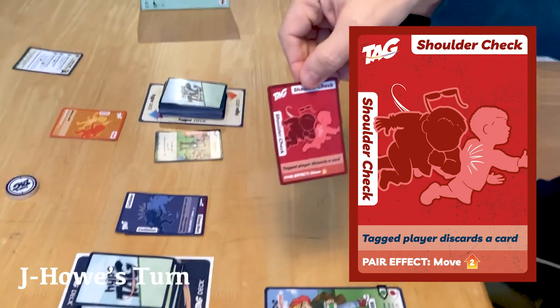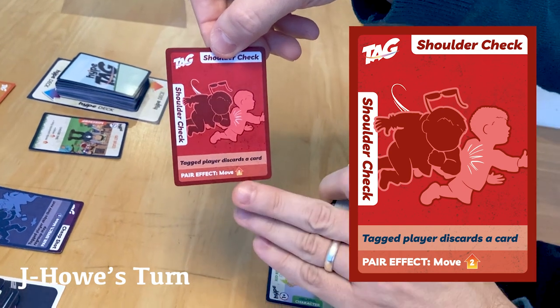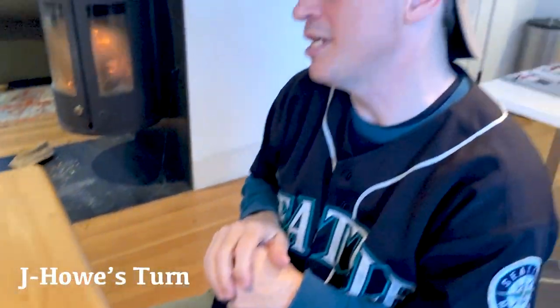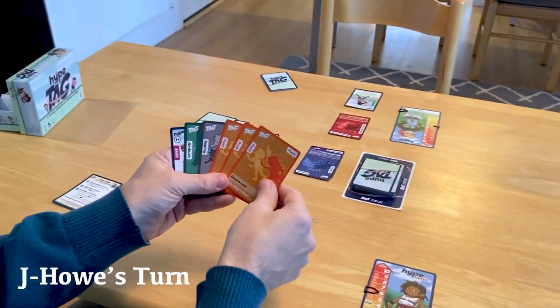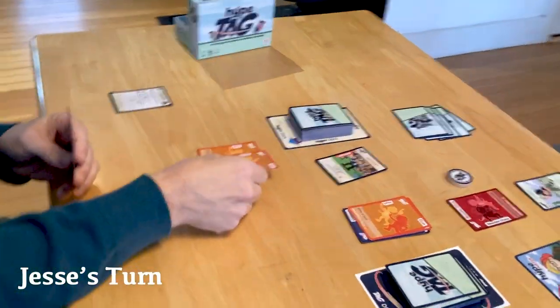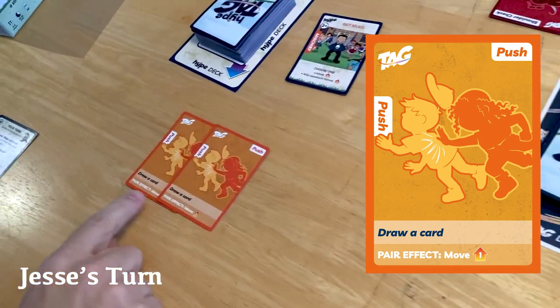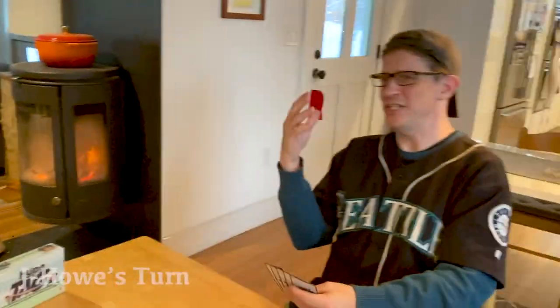J-How tags and plays Shoulder Check, which forces his opponent to discard a card. I discard one of my three Push cards. Back to me — I go right to tagging and play another Push. I draw a card as always, and because I made a pair I get the pair effect: move up one. He has no response, so I move up.